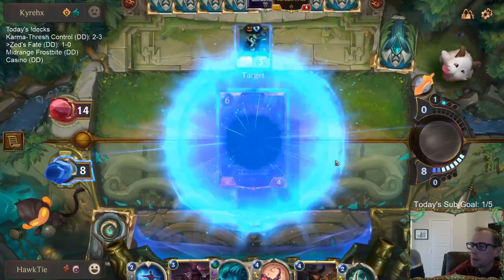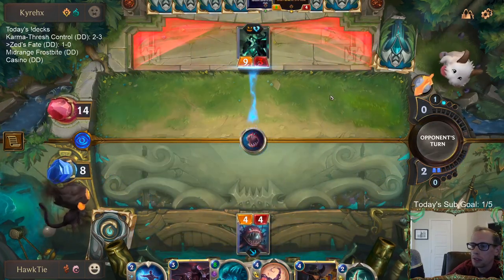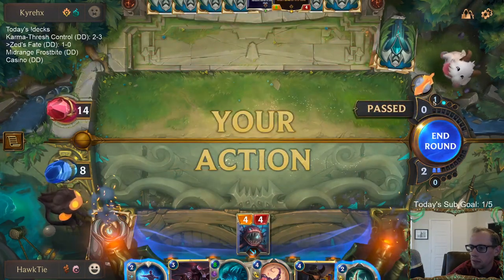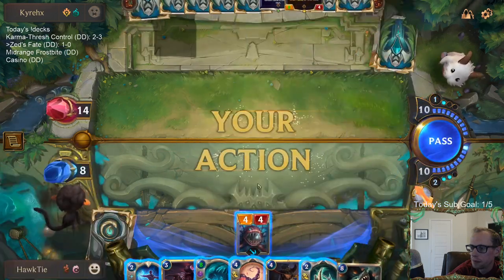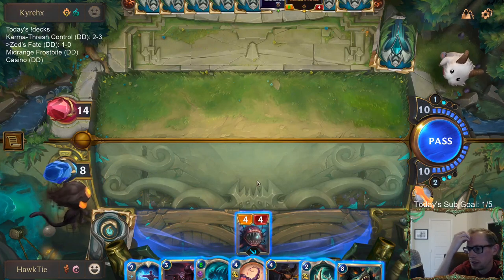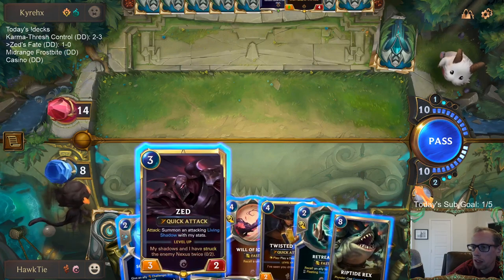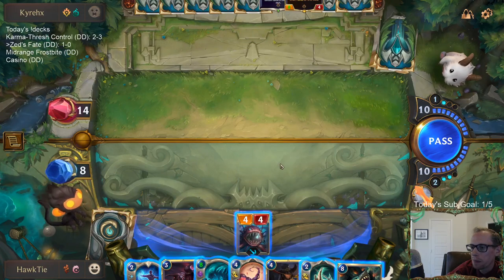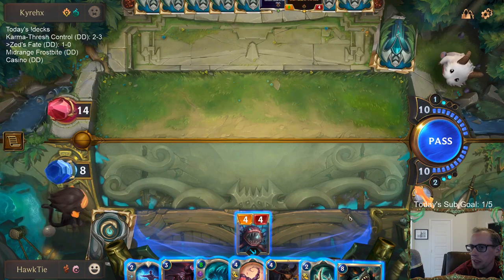We need to obliterate Ledros - get Ledros out of here for good. We have some options. Like, I could go Zed and they play Vi, then I stun Vi and we attack for a bunch - that's pretty cool. Or if I go Zed and they have Katarina, yuck. I could just attack and then try to have Rex afterwards - no, that doesn't sound as good. Let's go this way.